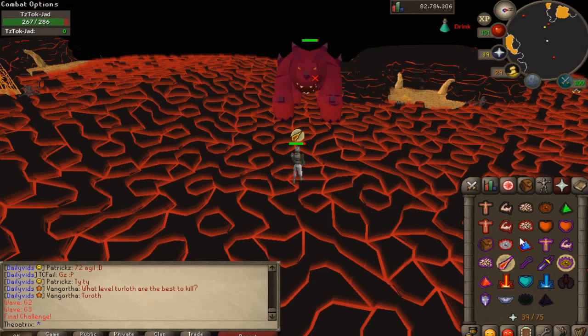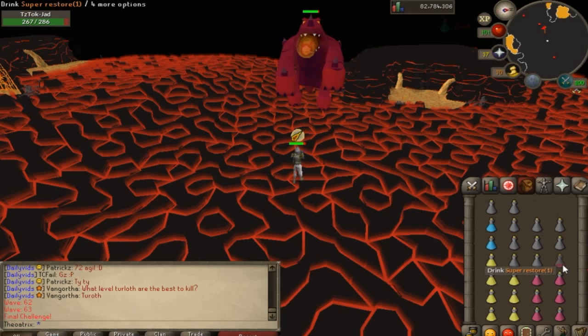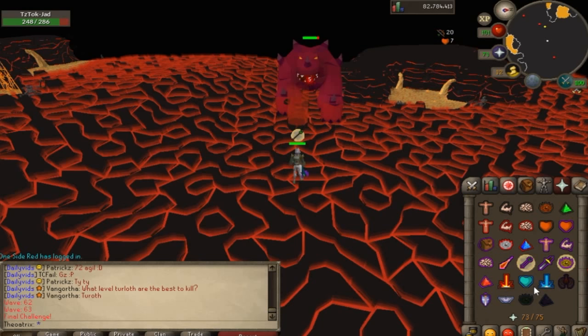Jad has two attacks which you'll see in the simulator. The first is the magic attack, where he slowly leans back and then fires a magic fire blast at you. The second is the ranged attack, where he stands up quickly and smacks the ground very fast. These attacks also have distinct sounds — I highly recommend listening while fighting Jad. The ranged attack has a stomp sound, and the magic attack sounds like a fire blast being built up.